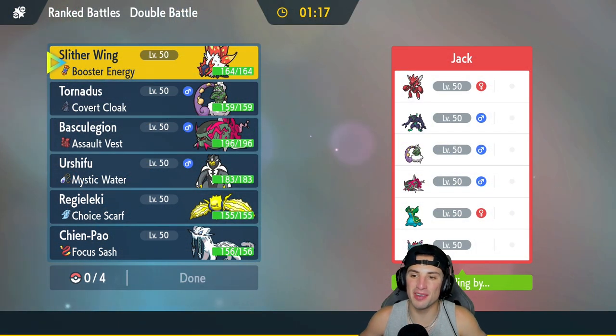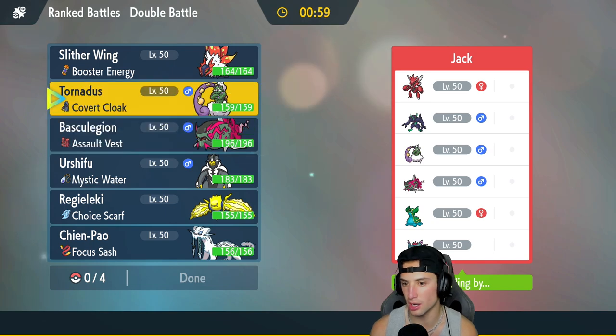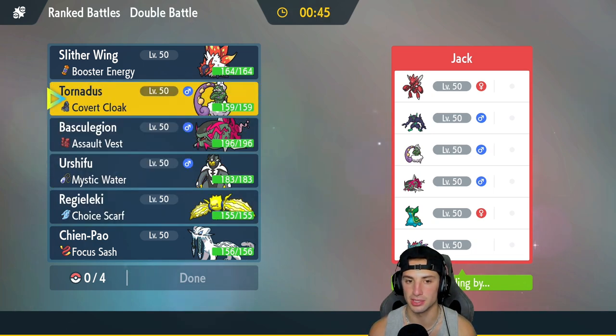Second match on its way — we're facing up against Scizor, one of my all-time favorite Pokémon, love that design. They also have Grimmsnarl, probably to set up screens, then Tornadus, Basculegion, Rocking Storm, Gastrodon, and Flutter Mane. They could go into a rain squad — set up rain, have Gastrodon doing big damage, Basculegion getting after it.